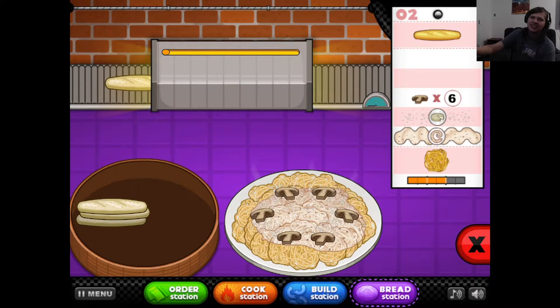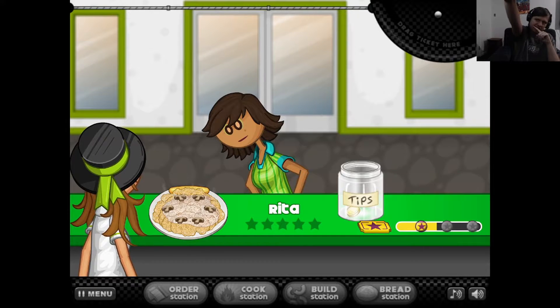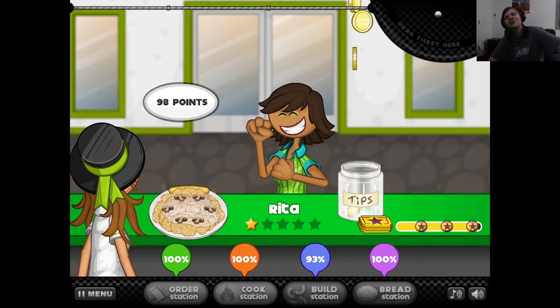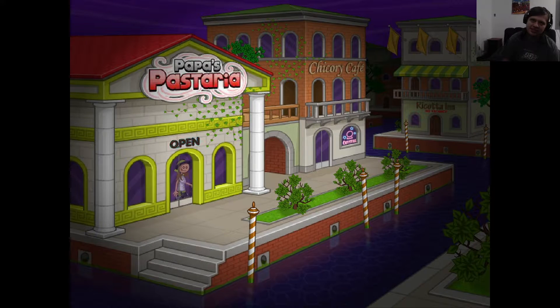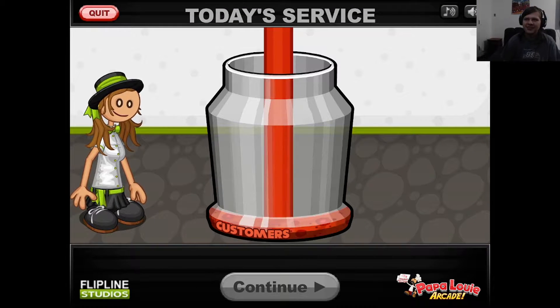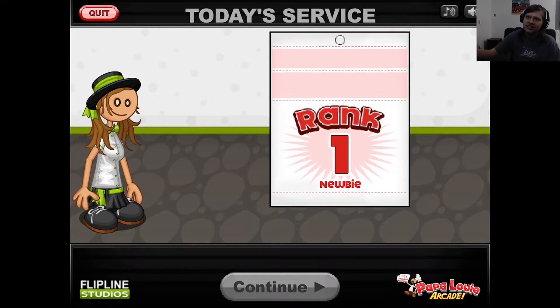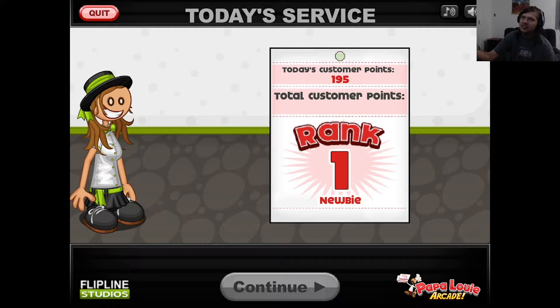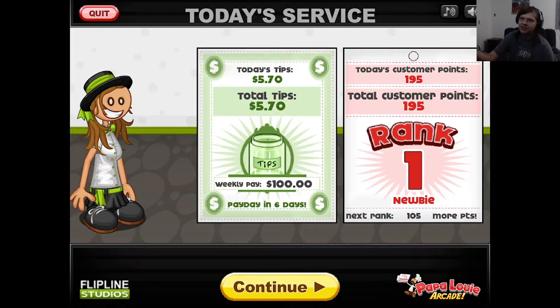And then you make the breadstick. Now it's done - add it there, put the ticket. Bada bing bada boom. Rita, have your pasta. 98 points. Customers waiting: 100, cooking: 99, building: 91, bread: 100, service quality: 97. Today's customer points: 195, total customer points: 195. We need 105 to rank up, our weekly pay is $100.